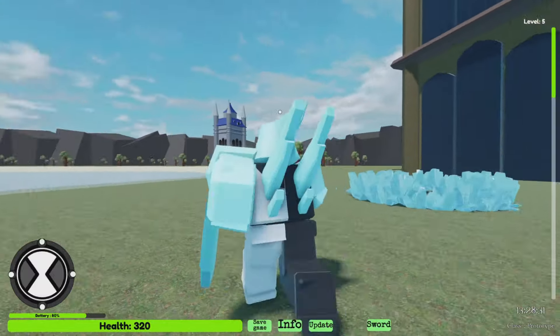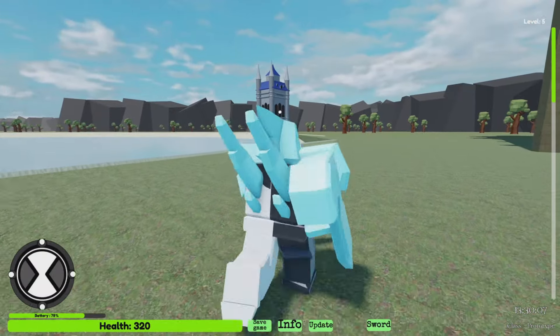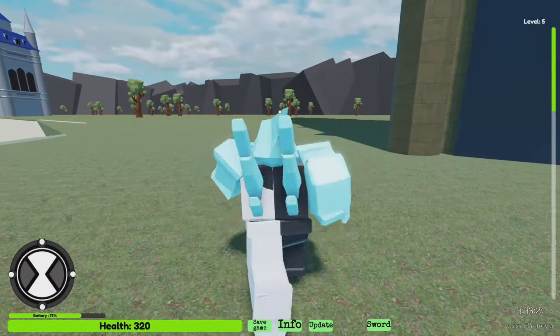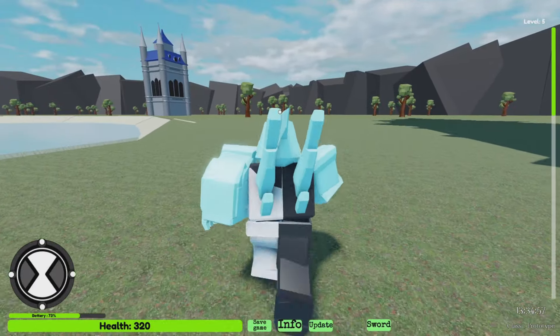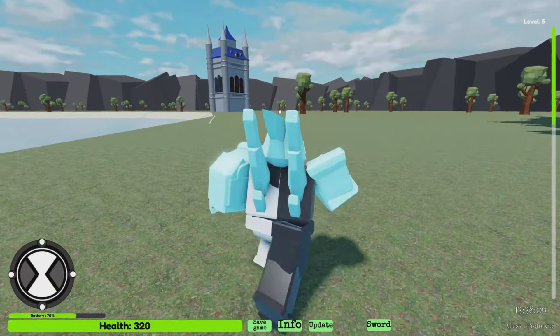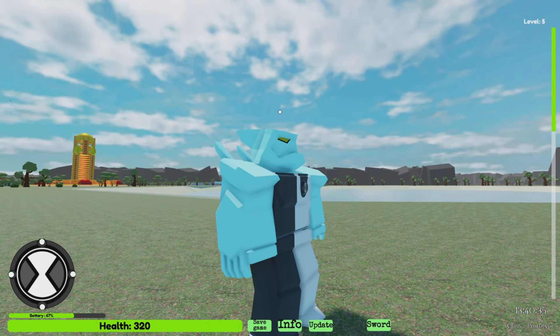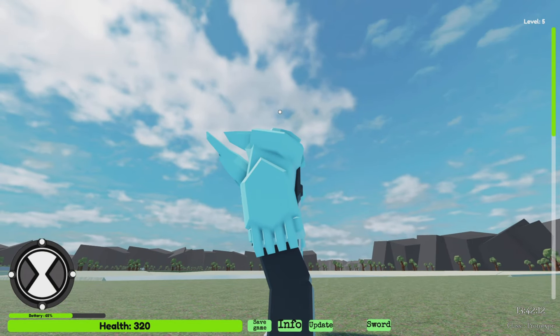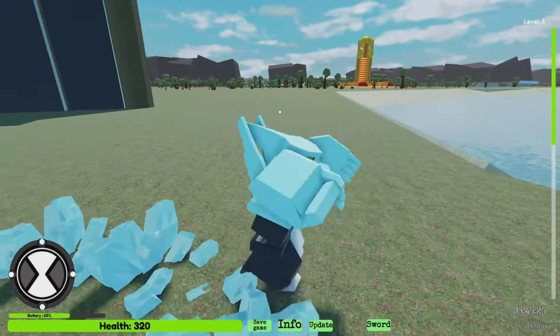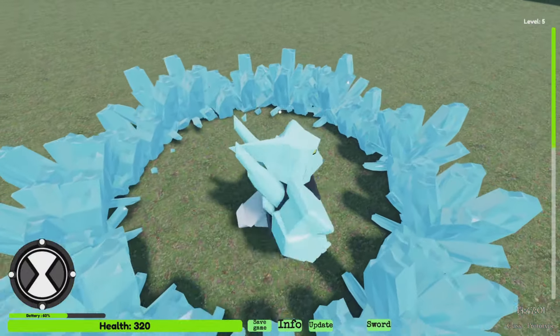This always reminds me of the episode when Ben fights Vilgax — they're chasing jewelry robbers and they take a woman hostage. It's the one where Ben meets Vilgax for the first time and then he has the hostage and that guy instantly just drops the lady. This is peak — this is a great game.